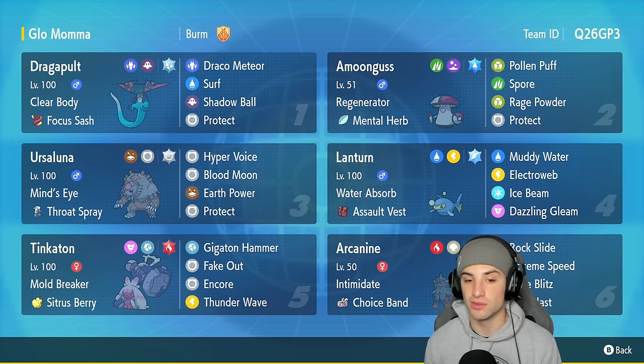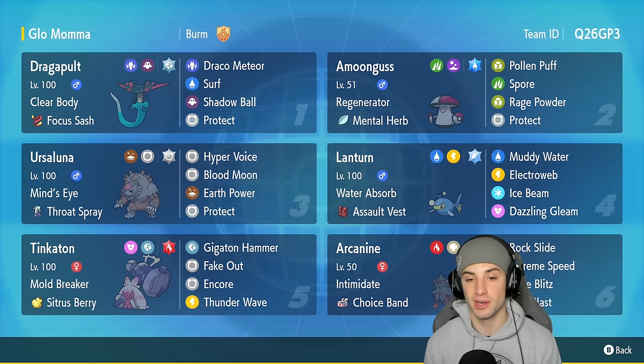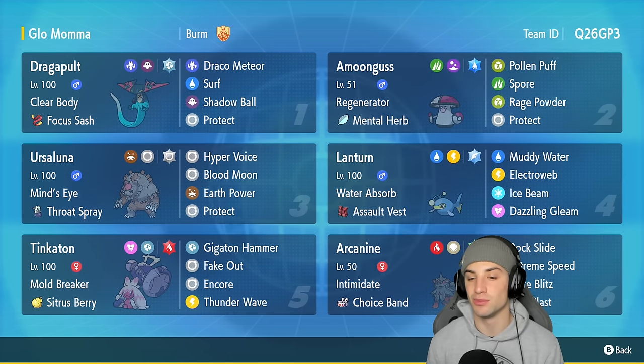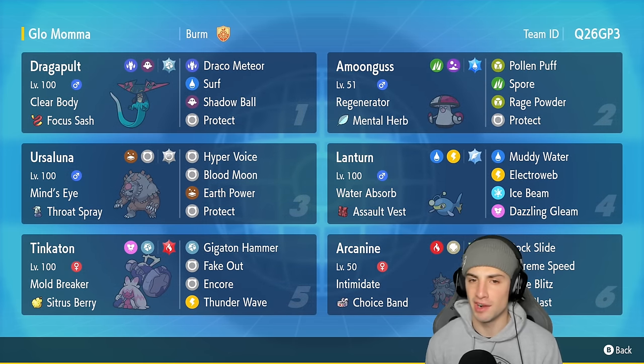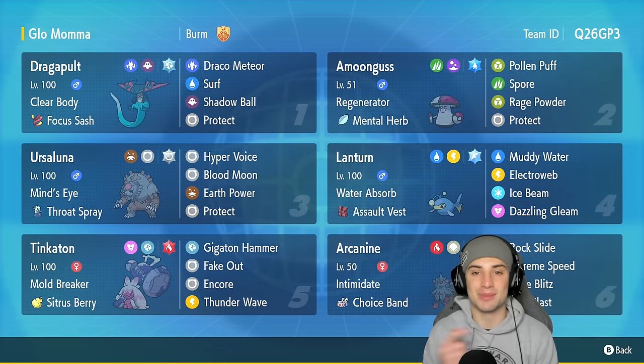Other Pokemon on today's team: we already mentioned Dragapult to pair up with Lantern, we got Amoonguss for support, we also have Fake Out Tinkaton — a sweet Gen 9 Pokemon that I love. Our final two Pokemon are Blood Moon Ursaluna and last but not least Hisuian Arcanine, who's still very solid in Regulation F. Rental code is at the top right hand corner.